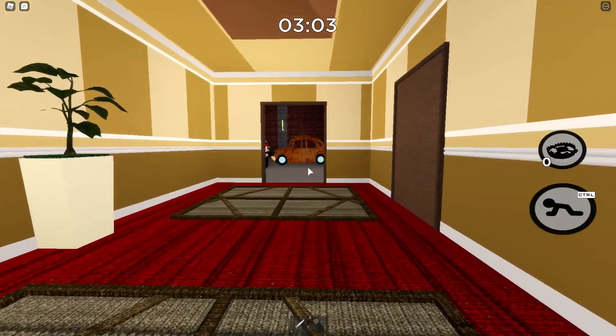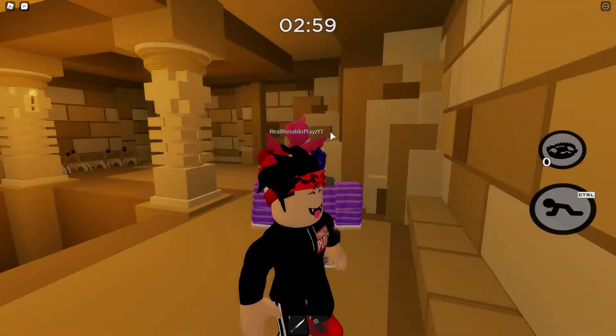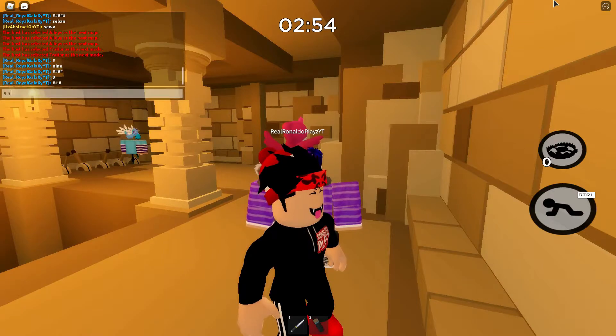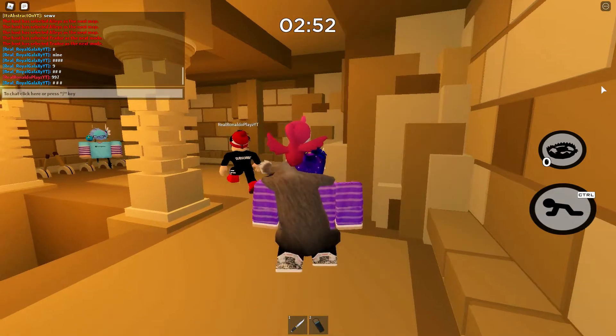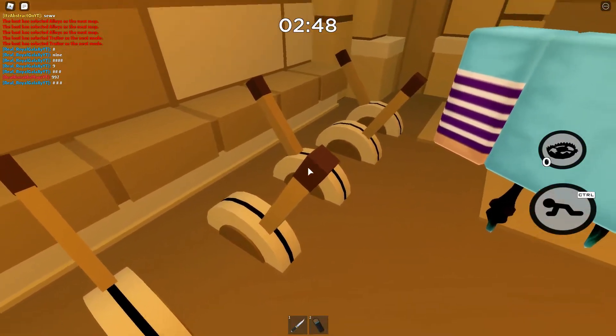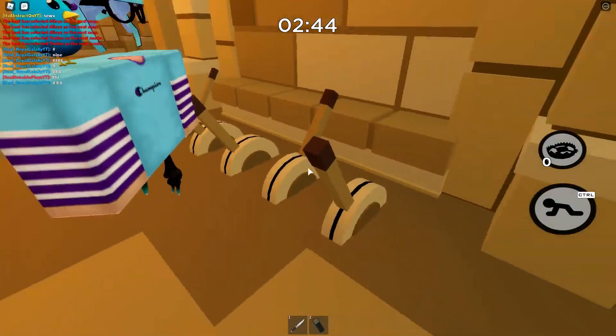Make sure all your friends come into the room — you can be the last person in. Now we are in the little secret hangout, and all we have to do is flip the levers. That is the first step. Once we flip the levers towards the wall, the door will open.